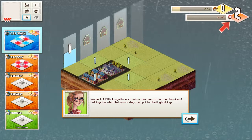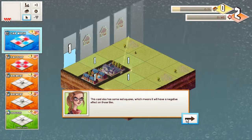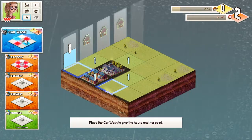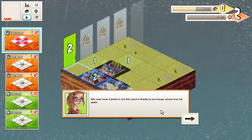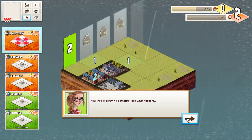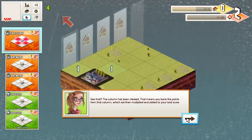Next up we have a car wash. This card also has some red squares — yeah, I know. Crucially it has positive effects in the places we need to bring our house up to 2. Select and place the car wash so that our house gets another point. Also notice how the red negative area effect from the car wash cancelled out one of the points from the street. Now the first column is complete — the column has been cleared.